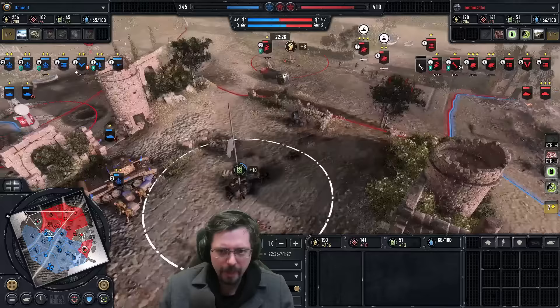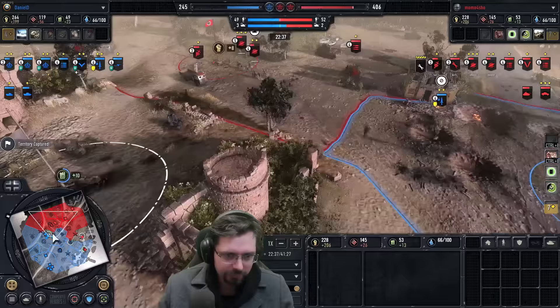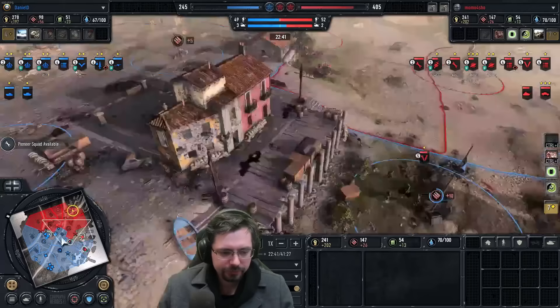He kind of needs some forward reinforcement. He doesn't have the half-track — he needs Tier 3 for the half-track. Once again, commandos find the machine gun. This time they finally get a wipe. Is he going to go for the steal? He is — he's not near the pop cap so he's fine to go.